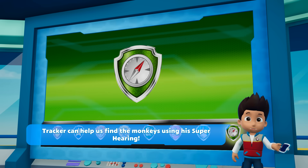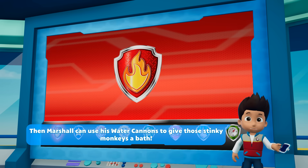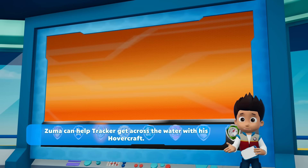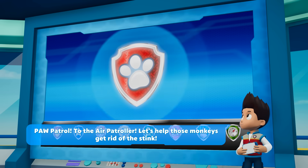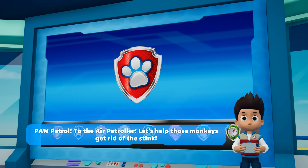Tracker can help us find the monkeys using his super hearing! Then Marshall can use his water cannons to give those stinky monkeys a bath! Zuma can help Tracker get across the water with his hovercraft! Paw Patrol, to the air patroller! Let's help those monkeys get rid of the stink!